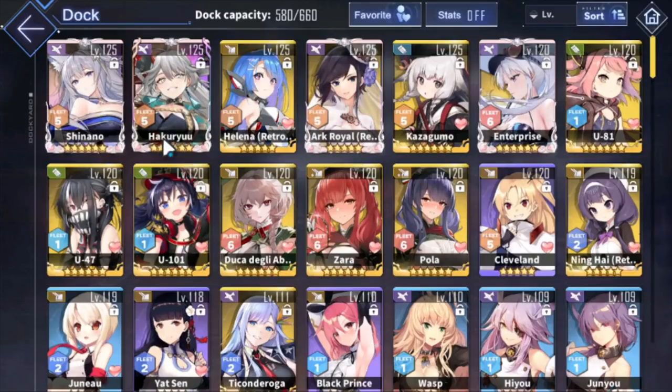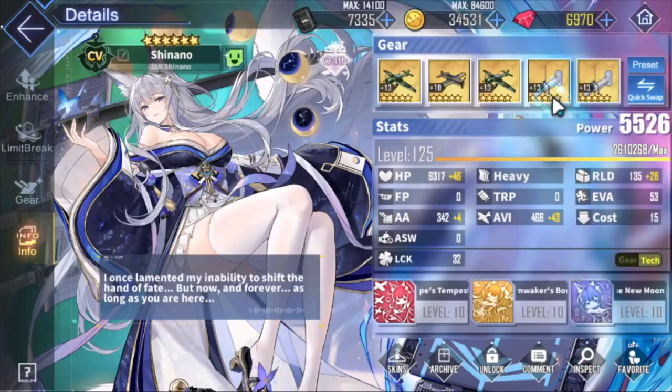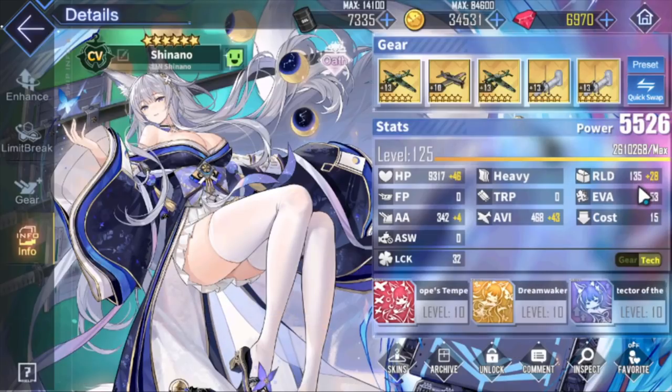For big ships like carriers, you can get up to 50 aviation and 33 reload. That's a lot. 50 aviation is basically half a steam catapult at plus 10, which is huge. 33 reload is about 3 to 4 seconds shaved off per airstrike - that is also very, very significant. Reload on carriers is pretty impactful; you want to get this as high as possible to get those airstrikes in during full auto. Aviation means more raw damage.